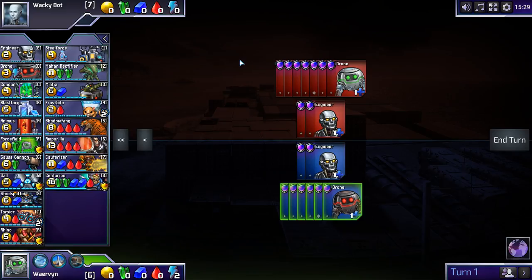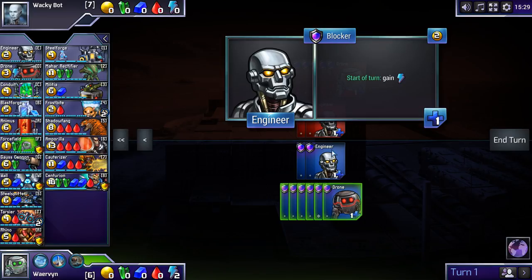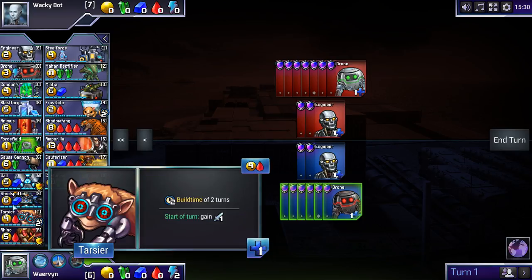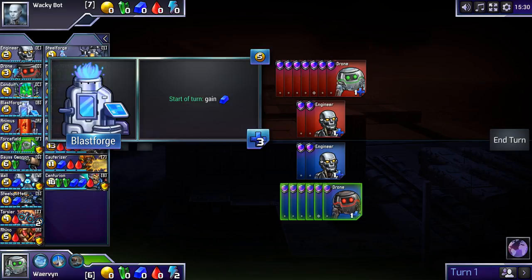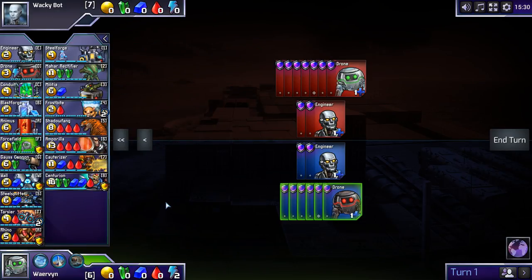A game of Prismata always starts in the same way — both you and your opponent start with six drones and two engineers. Drones are basically the gatherers, if you're thinking about things like Warcraft or StarCraft; they get you resources, in this case money. The engineers produce energy, with which I can build more drones. On the left you can see a list of units and buildings I can build as well as their costs — an engineer costs two money, a drone costs three money and one energy, a blastforge costs five money, and so on.